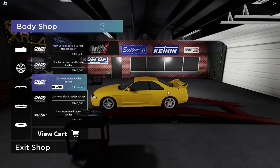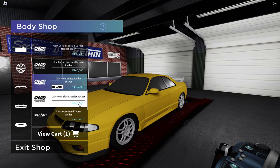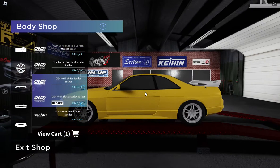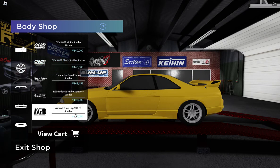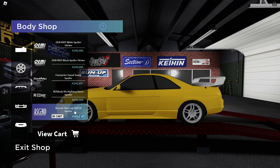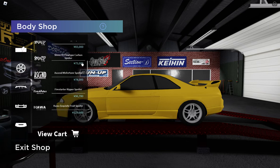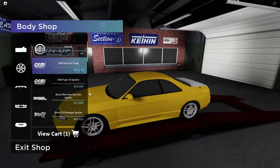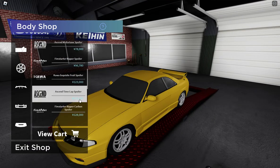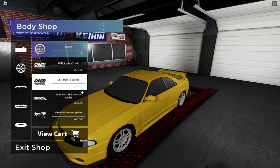There's actually a 400 option! Let's take that out and see what this one is. Oh my goodness, I have so many options. Holy — that's a big spoiler. There's a smooth trunk option too. That one just looks like a two-door R32. I kind of want the 400 one.